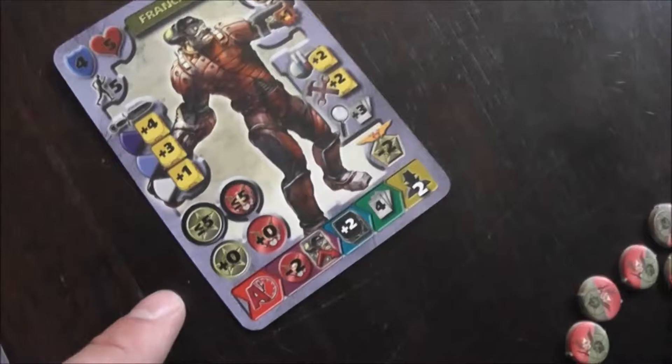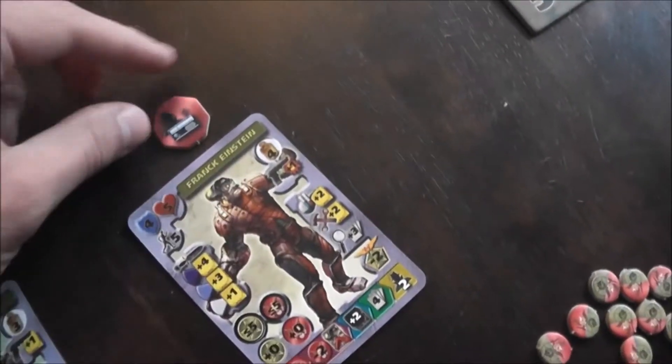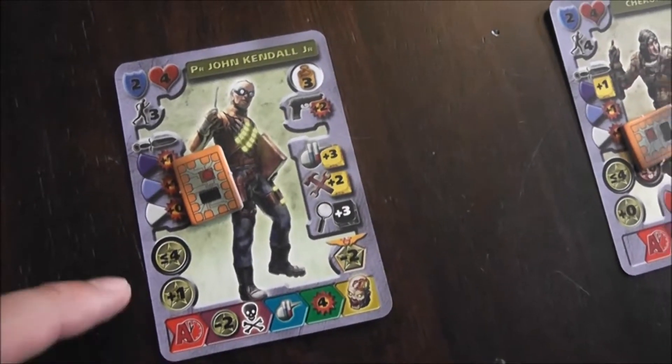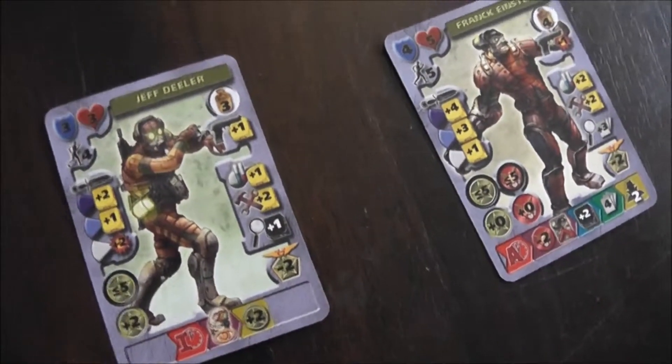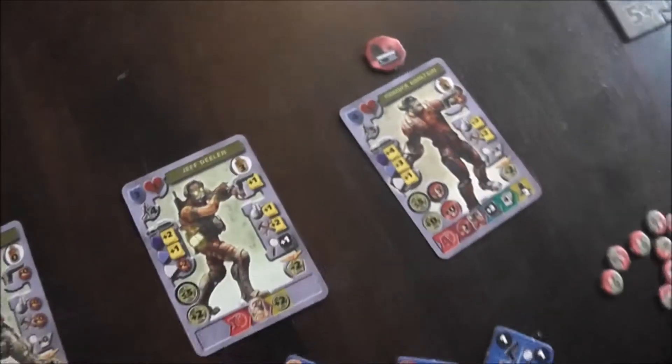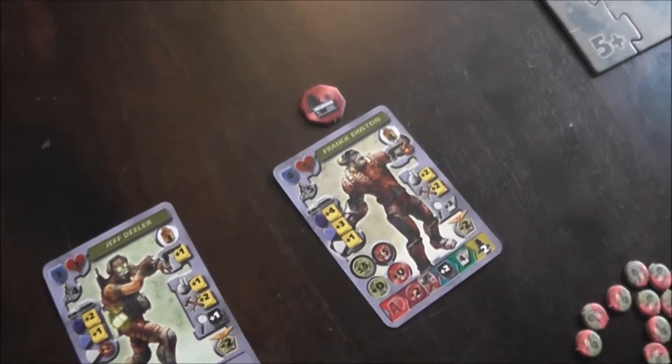I'll assign the tokens now and explain my reasoning. I'm putting the Spy Point marker on Frank Einstein because his command point bonus is 0, so as soon as he's activated, it will be flipped and give me an automatic 2 points on the scoreboard. For the 'off' token, I'm attaching it to John Kendall because I don't want him creating zombies. I'll put the remaining 4 'on' tokens on the other characters, placed face down.